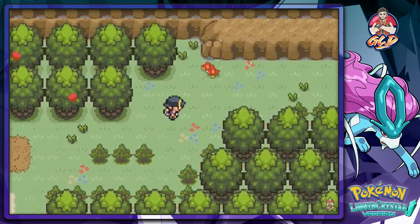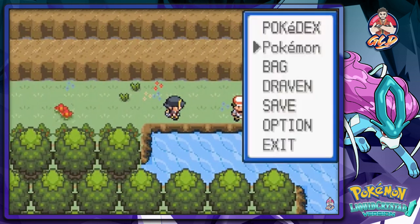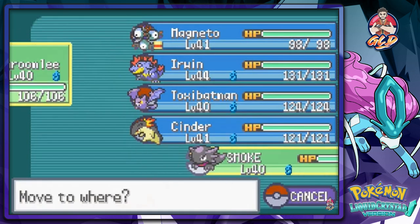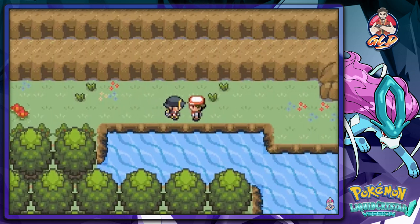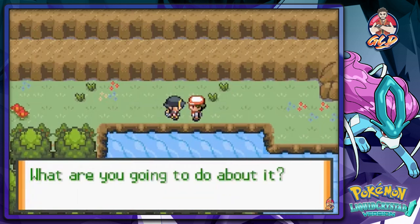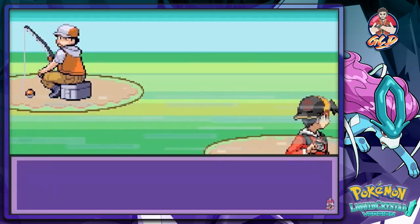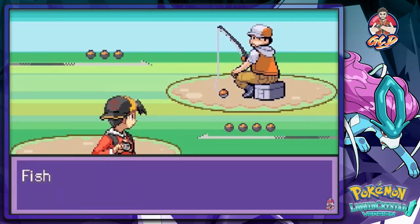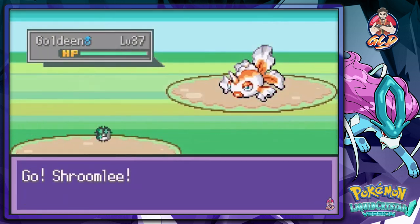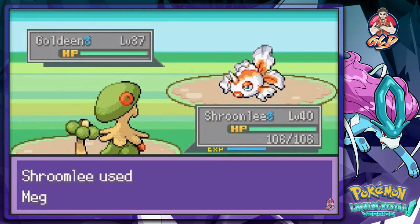Here we have another trainer — let's switch out our Pokémon and go with Shroomish. Taking care of business right now. Alright, going up against another fisherman whose name is Wilton. I believe this guy calls you later. Let's go Mega Drain.